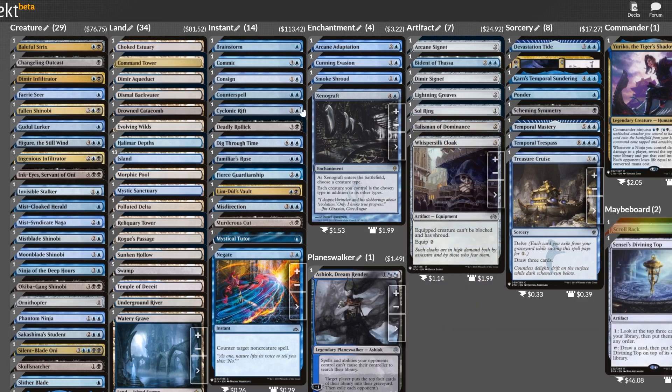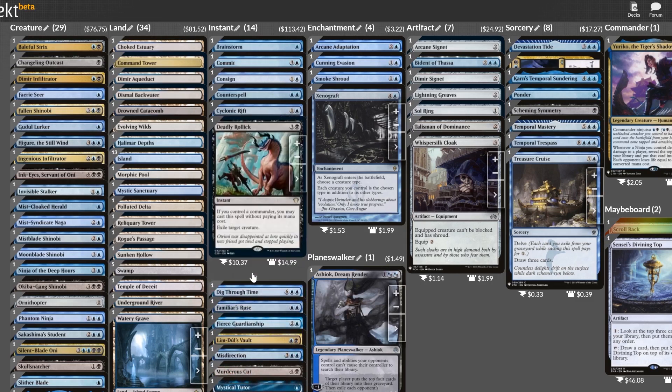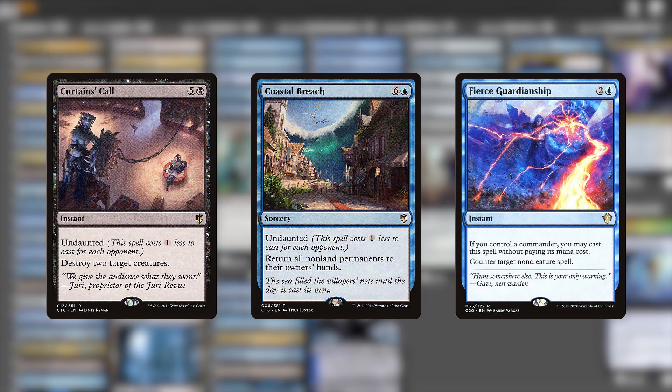A lot of the instants in the average decklist are pretty hard on the wallet. Cyclonic Rift is like $40, and the new free spells from Commander 2020 are also pretty crazy. I'm going to swap these with cards that are cheaper and nicely complement Yuriko's ninja trigger. Coastal Breach is a sorcery-speed bounce that won't ever actually cost 7 mana — it's fun to hit with Yuriko's trigger and pretty easy to cast. Deadly Rollick I'll replace with another undaunted spell, Curtain's Call. It reads as 6 mana but usually casts for like 3. I have some ideas for Fierce Guardianship's replacement too, but we'll get to them in a bit.